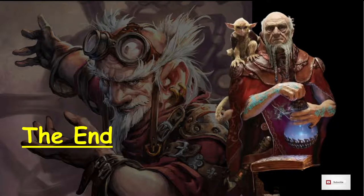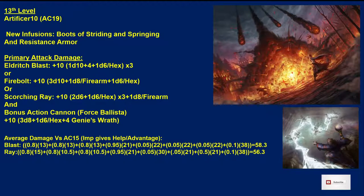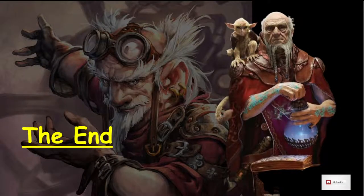This is the character brought forward up to 13th level: Artificer 10 / Warlock 3 Artillerist, doing 58.3 average damage per round with all the features and abilities built into this character. If you like this video, hit the like button, and if you have any questions or comments, please leave your question or comment.